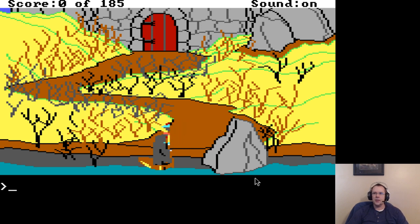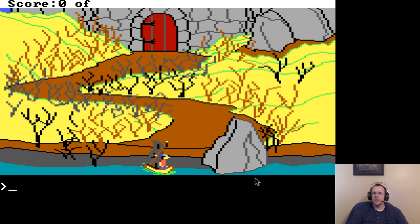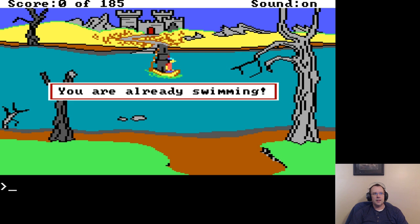Now here's something that's pretty funny. The game basically just breaks. It's a little bit confused — my score is 0 and I wasn't supposed to do that at this point. So I'm stuck in this boat, can't exit. If I try to swim, it says you're already swimming.